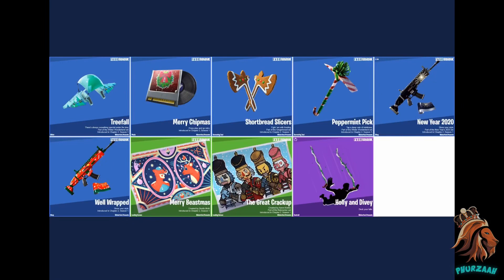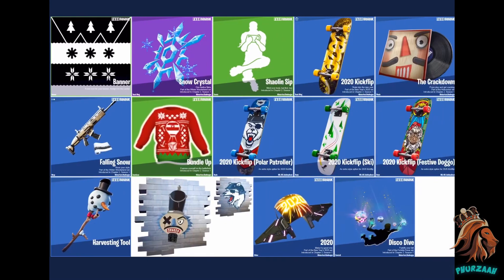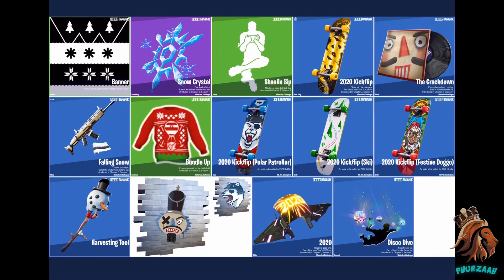Here are all of the presents — I did cover these already but I'll quickly show you guys again. We have pickaxes, wraps, music, gliders, loading screens, and a skydiving trail. Let me know what you guys got for your day one reward. For the rewards, I'm pretty sure the skins will be one of the last day's rewards, because I did hover over one of the presents and it said I have to save that one for last — so I'm assuming that's probably one of the skins.